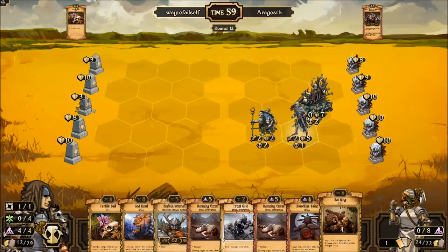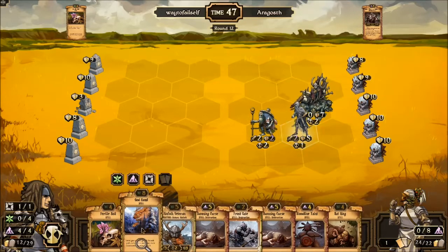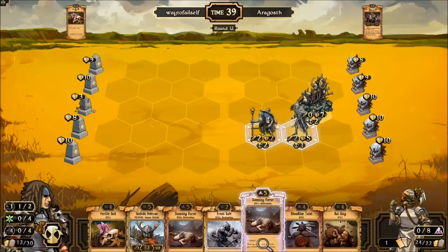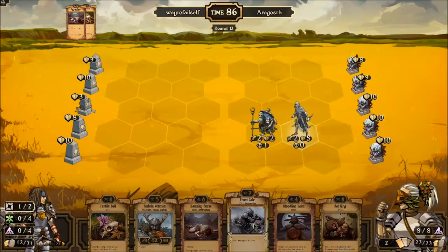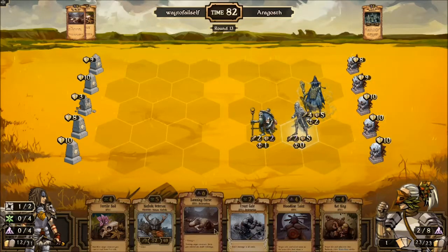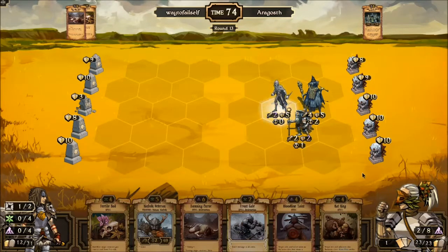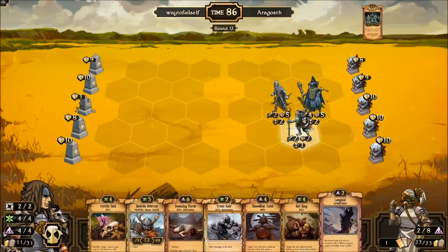Flesh Seamstress — you need under control and she needs plus to attack. With Dominion, as long as at least one idol is down she gets to summon two Husks. As long as I don't lose idols we're good. I can Damning Curse something, use Fertile Soil, and just go for card draw right now. Bloodline Taint is pretty good. Lifestealer is something I can deal with eventually. Rat King is really nice — let's get rid of God Hand and get a little more wild.